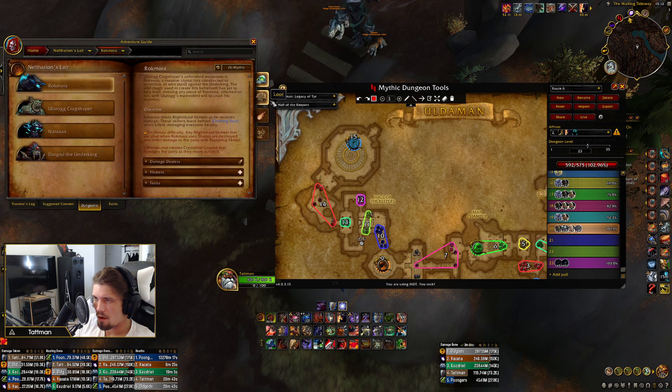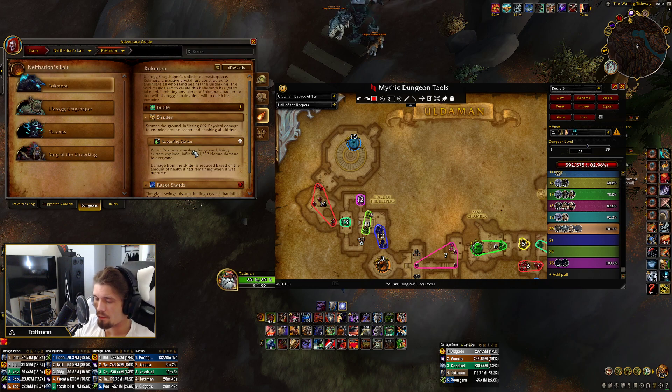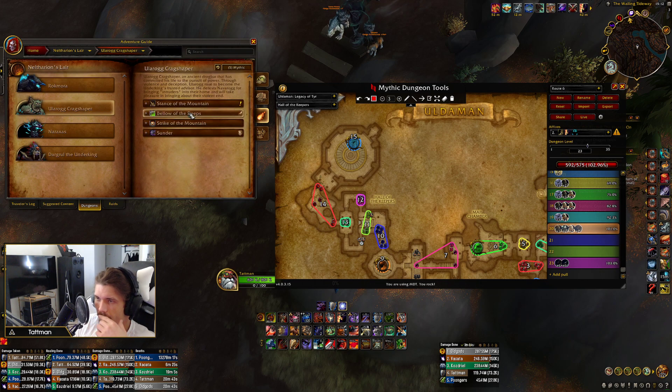For Rock Mora, the skitter ground is nature damage, so if you have to stand on it you can use Spellblock. It does work on the crystalline ground, but not on the shatter itself. Sunder is also nature damage, so you can Spellblock that.